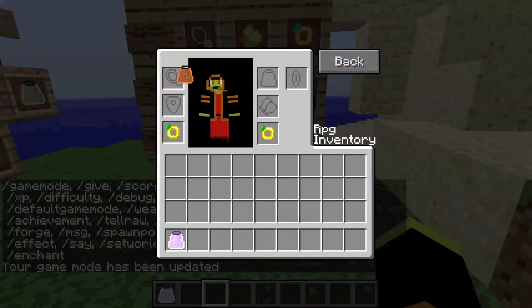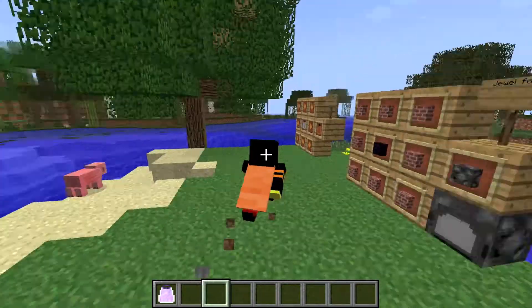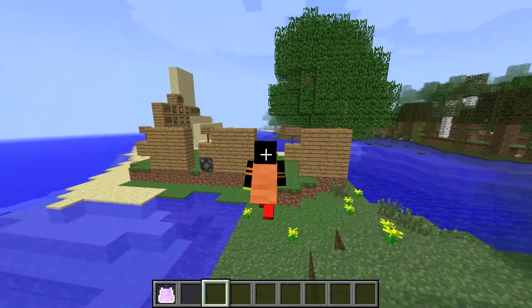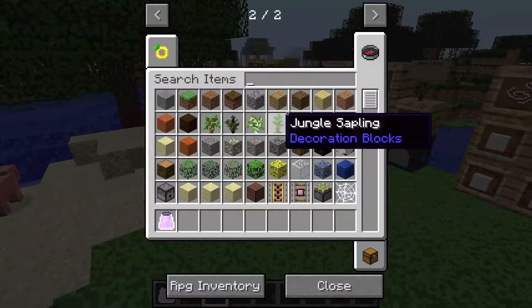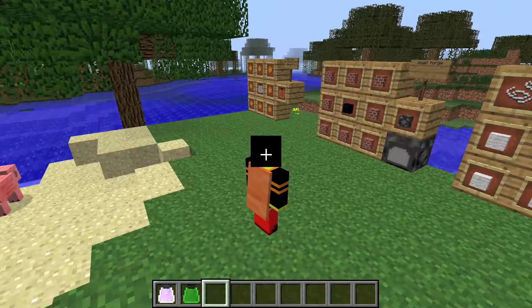The capes don't have any effects right now, but they still look pretty cool — and it moves with the wind. Some of them even have printings at the back, like the green cape, for instance — the lime green cape.